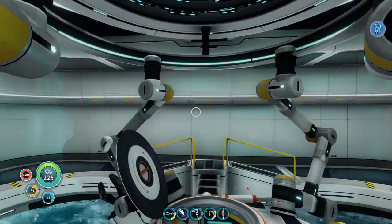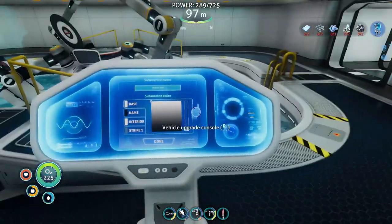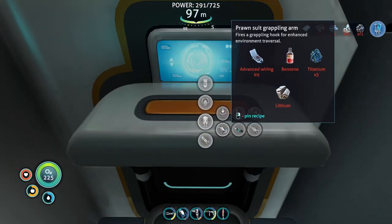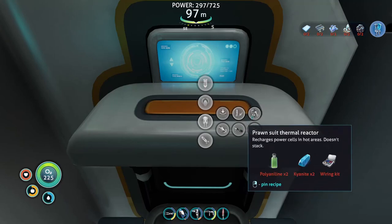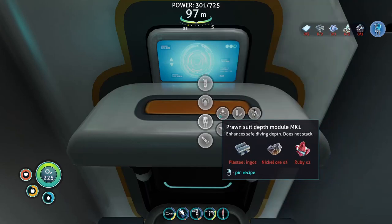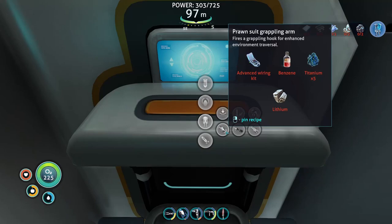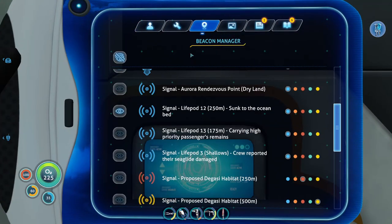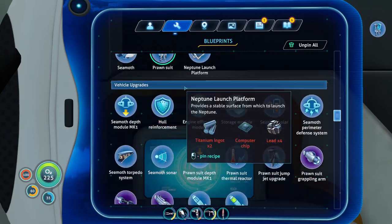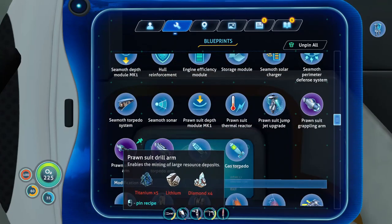It's four vehicle upgrade slots. What do I need for the drill? I need four diamonds, a lithium, and five ingots. Grapple arm — the advanced wiring kit might be the only one that's a problem. Those are the two things I'd like to get before we go — the drill arm and the grapple arm.